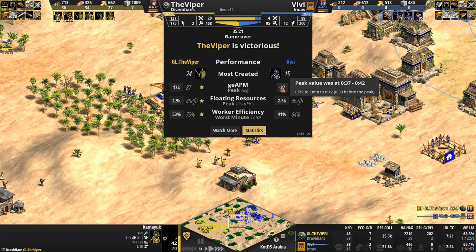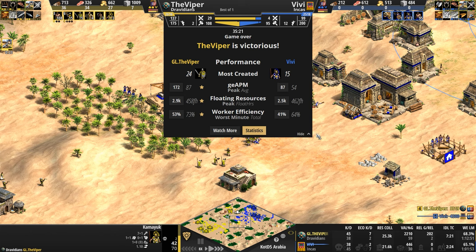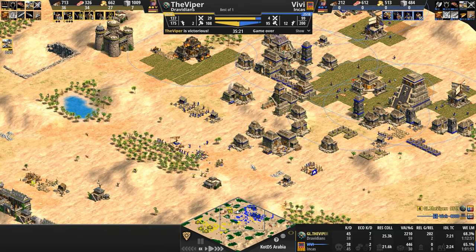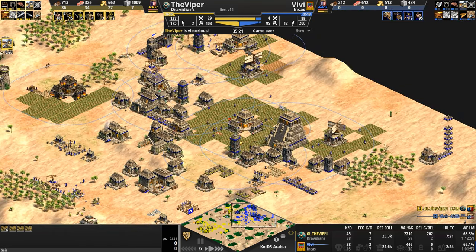24 to 15 peak kills per minute at the beginning. The economies are about 15 to 20% different — for a player that didn't have gold for about 20 minutes, I'm surprised. Kill count on the whole not the highest, the Viper managing seven villager kills to two. Some games you like to see players build massive armies and bash them into each other, other games you see multi-pronged action, and then there are games just like this where you simply abuse your opponent's starting resources — that's exactly what the Viper did, and that's exactly what Vivi let him do.